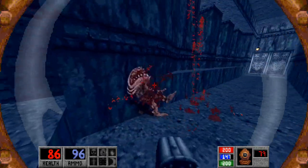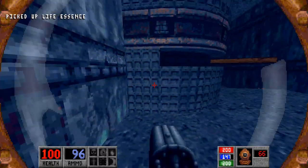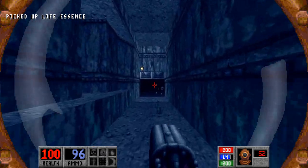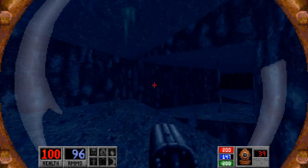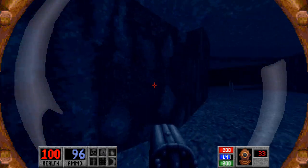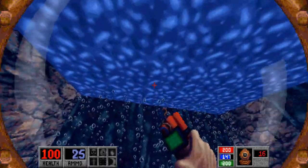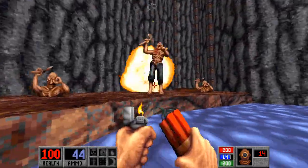We got another gill beast here. Move the wooden bar there, and that allows us to proceed through here — through the depths, the shadowy dark depths. I just got to say — I mean, it's like I've been saying before: Episode 2 is just so good.